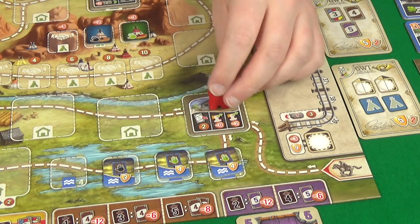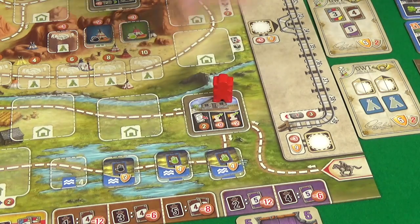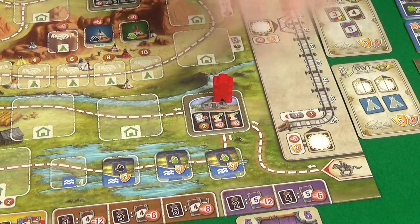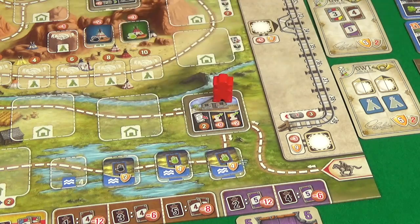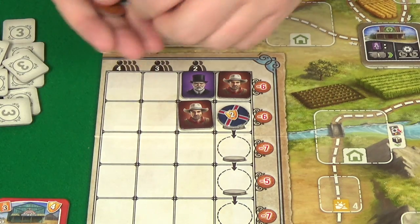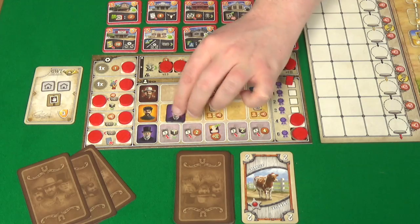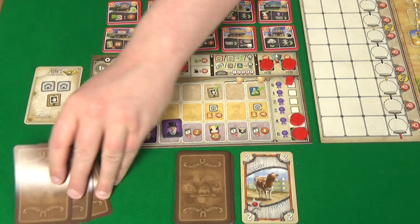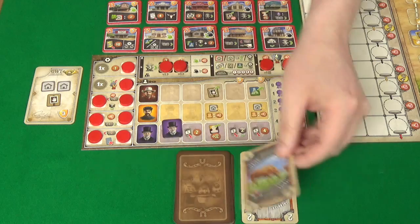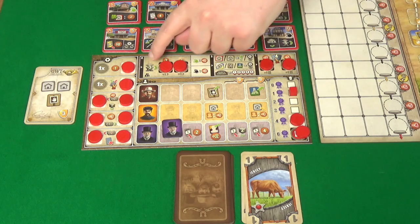Rogue is going to start the game by placing her cattlemen on the A space, and she'll discard a Guernsey to her discard pile in order to get two more dollars. She could have done the hire first, but she's chosen to do it in this order. She only has eight dollars so she's only going to be able to do the one hire, and she's going to spend six to get this engineer here, which will cover up this space.